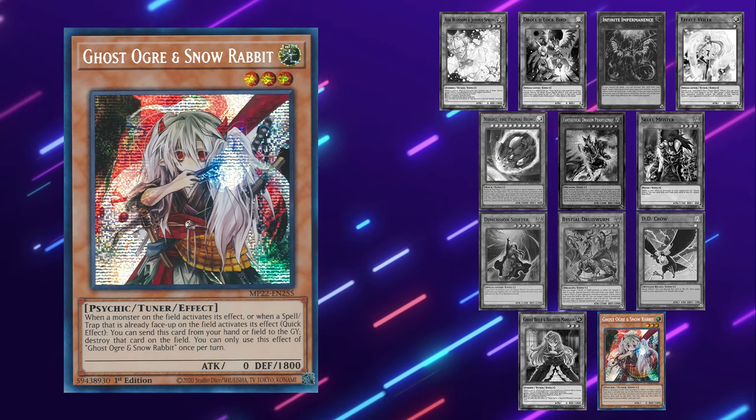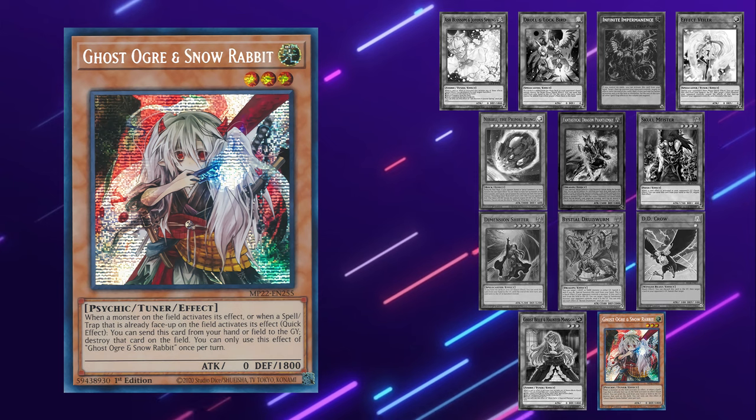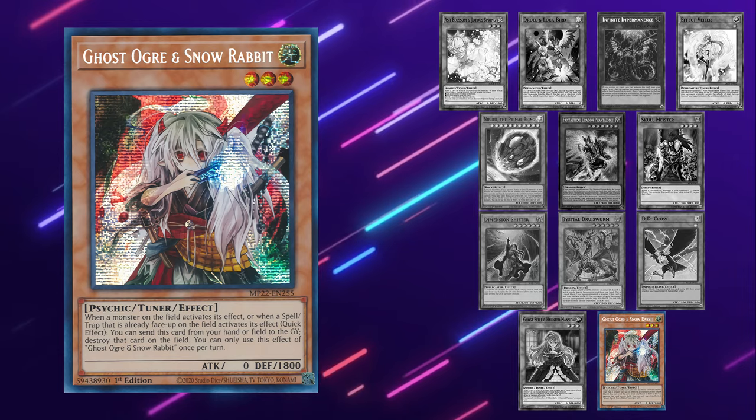Ghost Ogre is good because it gets the body off the field, but it's bad since there are always going to be extenders to play through it. At best it's one fewer piece of interruption on the end board, and at worst it's an absolute negative one for you.